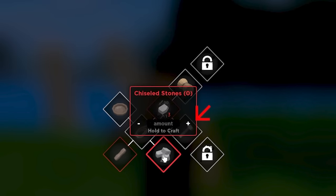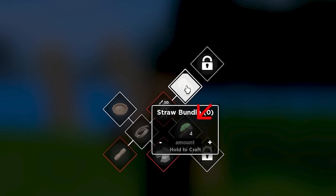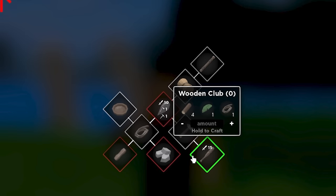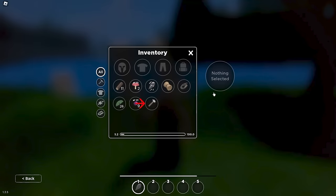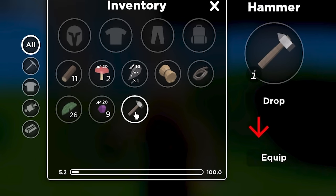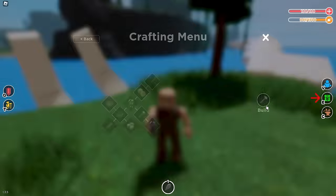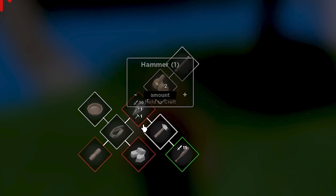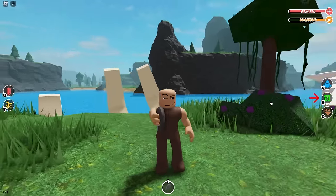In the crafting tree, items start locked but unlock as you craft connected items. Right here it shows the sharp rock — the quantity I have and what I need. For rope, it requires two leaves and makes one. As soon as I craft it, connected items unlock, like chiseled stones and a tool handle, which we'll need for the pickaxe and axe. If I make a straw bundle I unlock the wooden rod, and making the hammer unlocks the wooden club — but skip the wooden club, you don't need it.